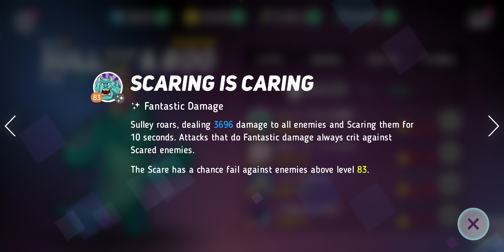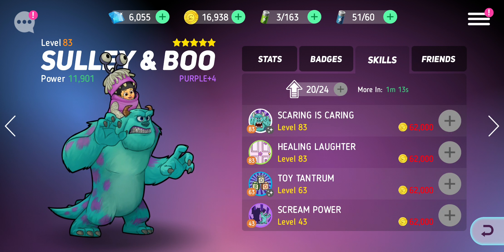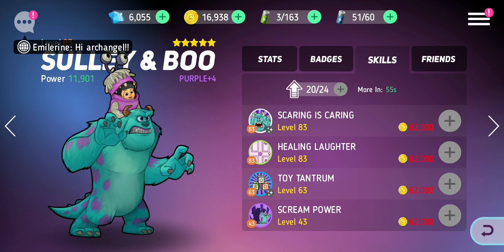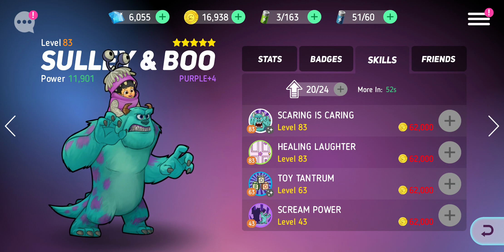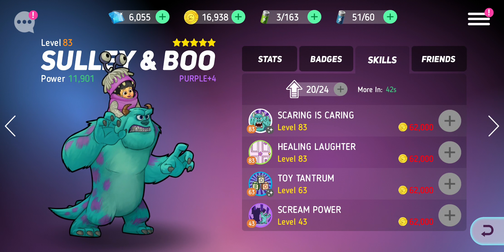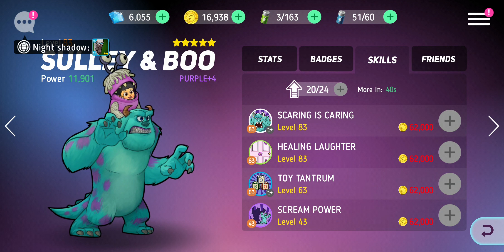If you were to chain it up with someone like Woody, you could speed Zurg up after they've got crit chances and everybody's gone. His healing laughter is ridiculously overpowered. If you've been following my friendship mission playthrough, you'll see that normally it's just Sully at the end and he just does the whole last round on his own because he's crazy. I am level 83 and I've got Sully to level 83 with all his skills to level 83, which does allow me to solo quite a bit with him.